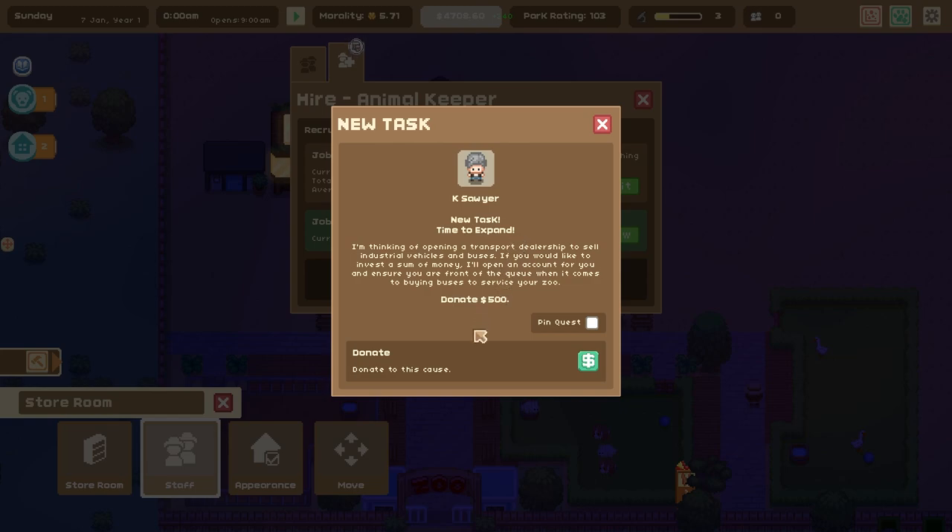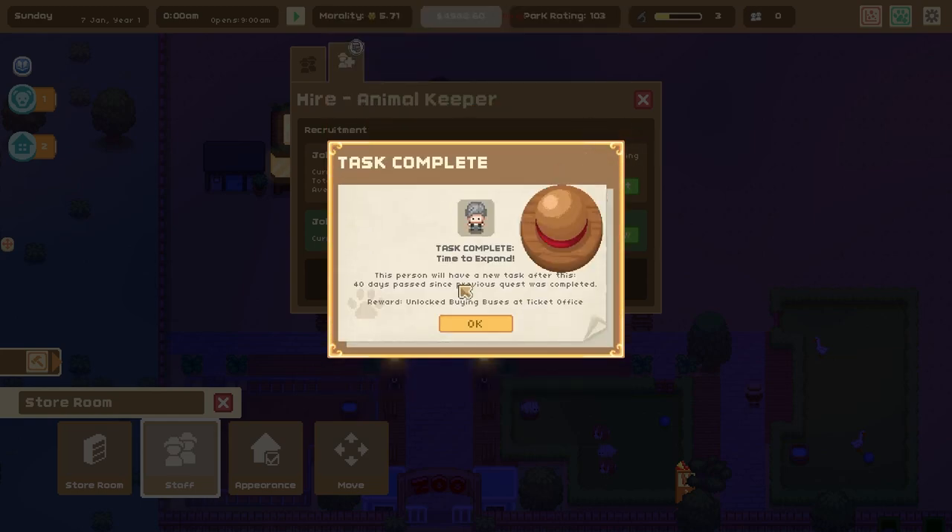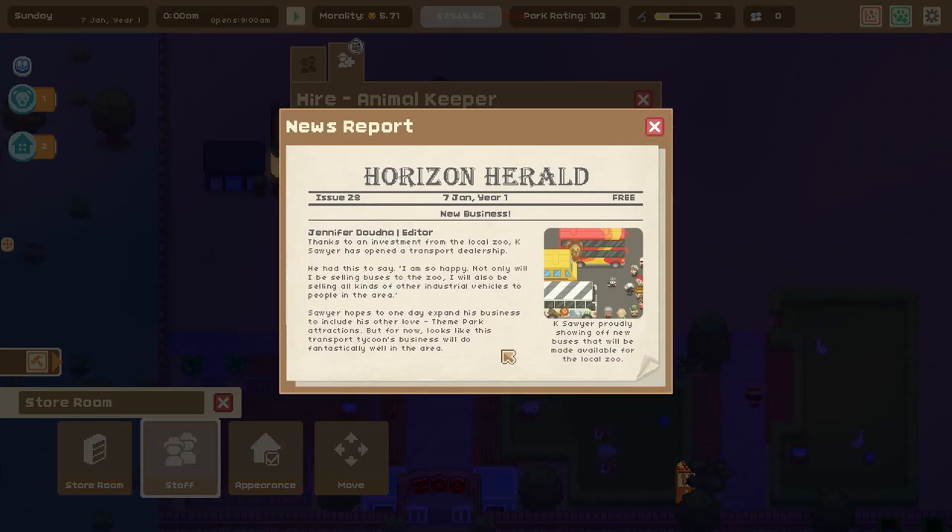New task: time to expand. Someone's thinking of opening a transport dealership to sell industrial vehicles and buses. If I invest money they'll open an account and ensure I'm front of the queue when it comes to buying buses. I can donate 500 — reward: unlock buying buses at the ticket office! Thanks to an investment from the local zoo, Case Sawyer has opened a transport dealership. That might not have been the best morality decision though, selling industrial vehicles — probably not great for the environment.